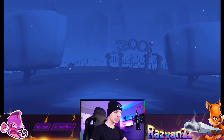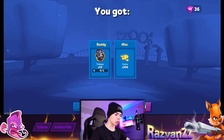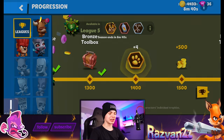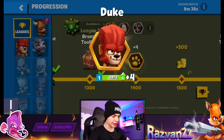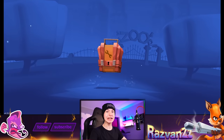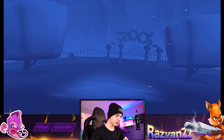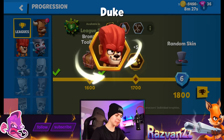Duke coins — yes sir! We got the bronze toolbox here, please do something good. Buddy coins, yes sir, and now we got Duke as well — so two characters so far. Getting a character out of the gold crate is, undeniably, pretty rare. Like, it doesn't really happen much. Very thankful that that happened.